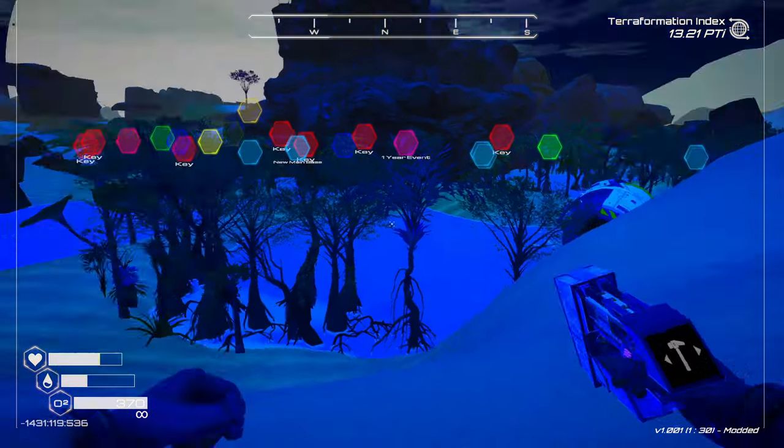There we have it — that's all the key locations. Now we can do the ending. Let's go back to my new base and queue up the Warden's ending for this playthrough.